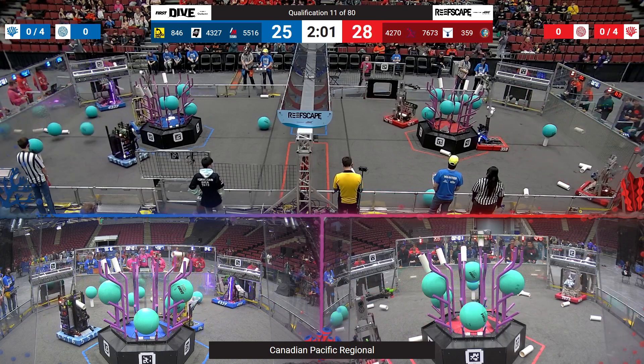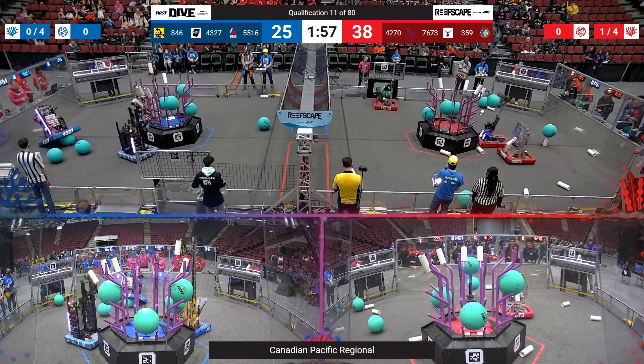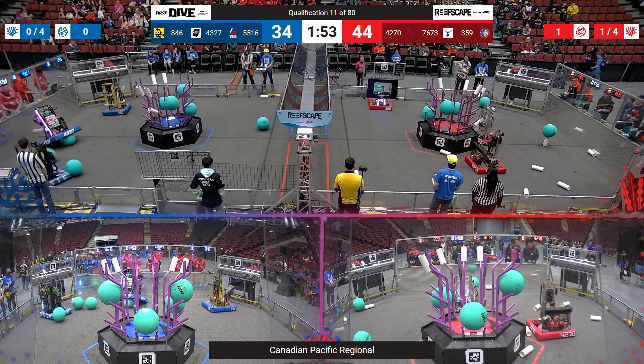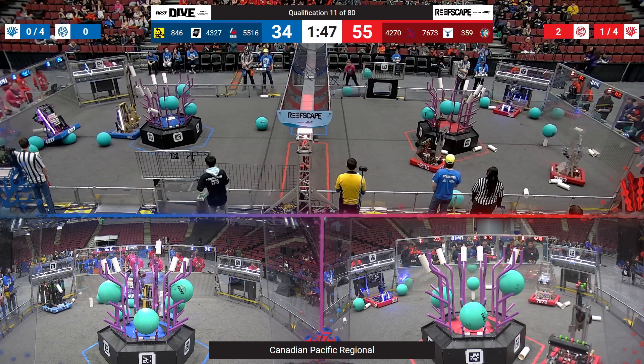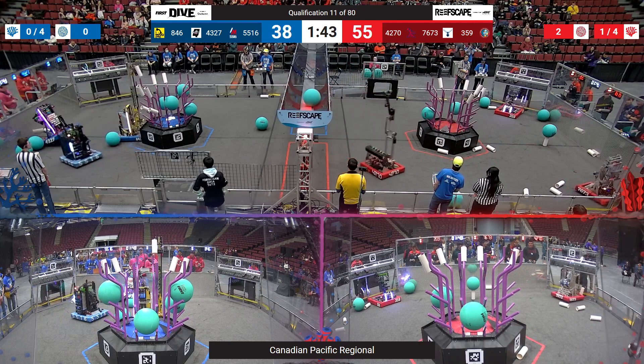Q Branch branching out with these Corals, lining it up. Oh no, Q Branch already beached on their side of the field, getting one algae stuck under their robot. Their Alliance partner, 55-16, trying to help them, but there's not enough time to push them on.